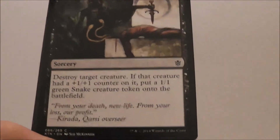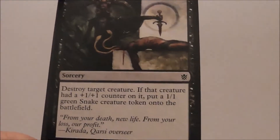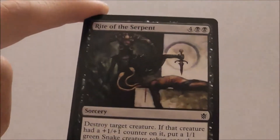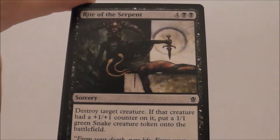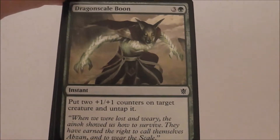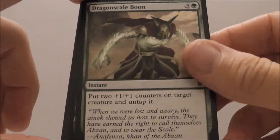Rite of the Serpent — so far this is one of the better picks, that and the Horde Chief. It's a six-mana removal spell. Removal is good whether it's expensive or not — removal is good. Obviously the cheaper it is, the more efficient it is, but just because it's expensive does not mean it's not good. Dragonscale Boon is kind of pseudo-removal because you can surprise your opponent by untapping your creature and giving it plus two, plus two permanently, and blocking and destroying their creature, so that's nice.